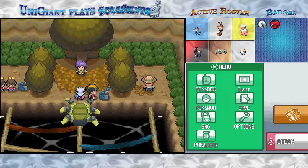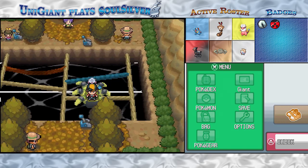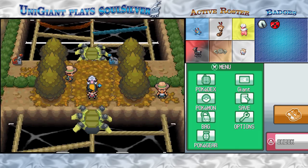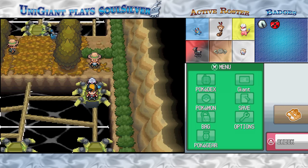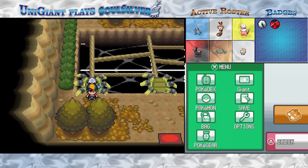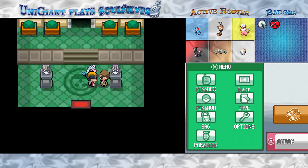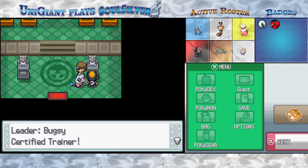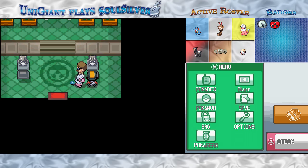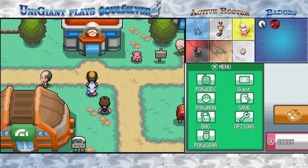Bug-type moves — when Gold and Silver were around, bugs were really, really weak. It was difficult to find a powerful enough bug move to actually counter the Psychic-types that are weak to it. It's also strong against Grass-types, but there are so many other things to use against Grass Pokémon. I think that's what the 5th generation did really well — introducing more Pokémon strong enough to bolster the types that didn't have strong Pokémon to their names. I'll go heal these guys up and be right back.